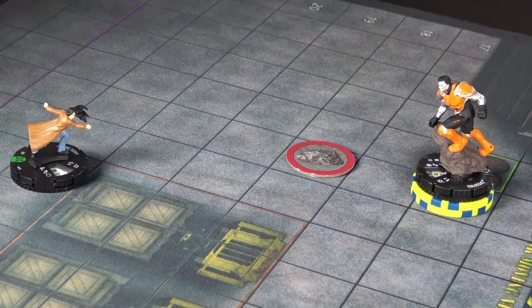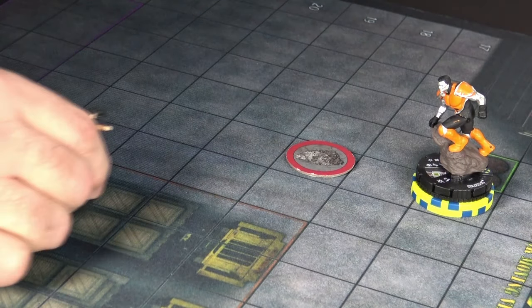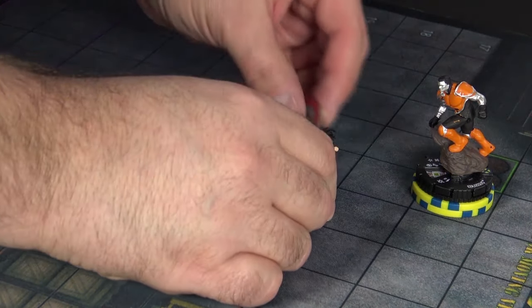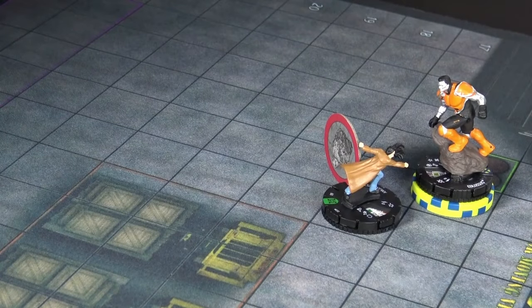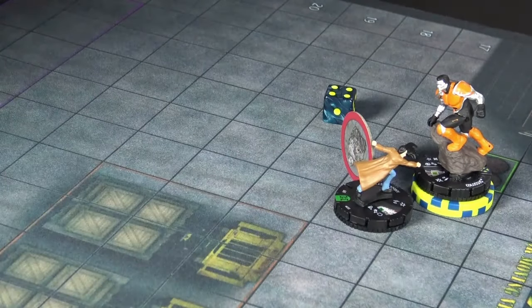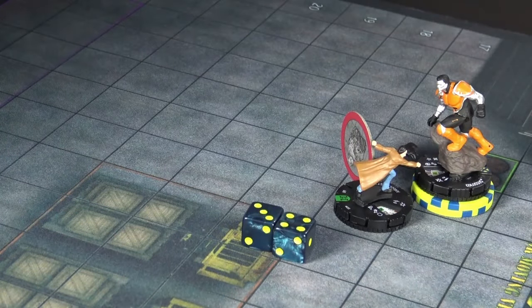Let's say Angel Dust is on click number four and charges Colossus, who has two tokens and started at 80 points on his blue starting line. She picks up a huge rock on the way. Since Colossus has two tokens, she has a 12 attack, needs five or more, and succeeds. Let's say Colossus misses his impervious roll and takes three damage of the total five Angel Dust just dished out. Solid.